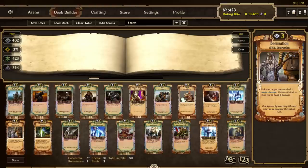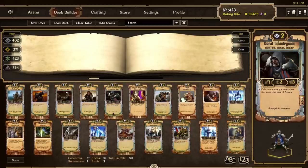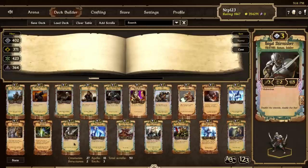Basically what you want to do with this deck is hopefully have a good curve in the beginning — like a 1-drop, 2-drop, 3-drop, 4-drop. You can use the mulligan to increase your chances of getting a good curve. It's very important that you have a 2-drop of Ducal Infantryman, then go into Royal Skirmisher, and then into the very strong 4-drops.